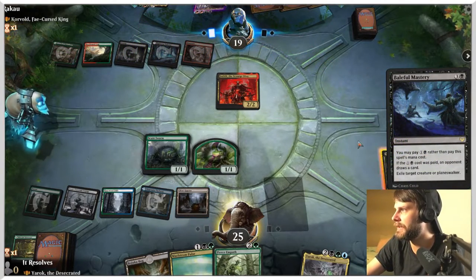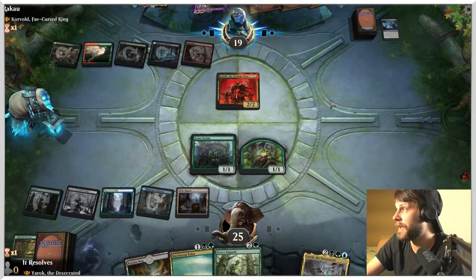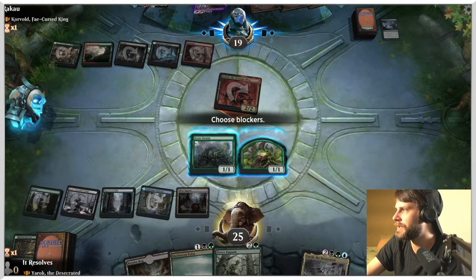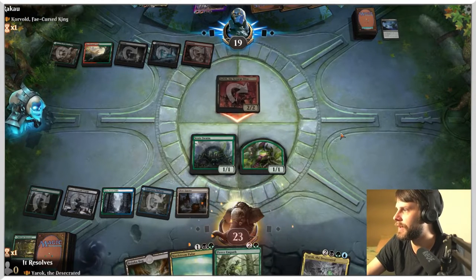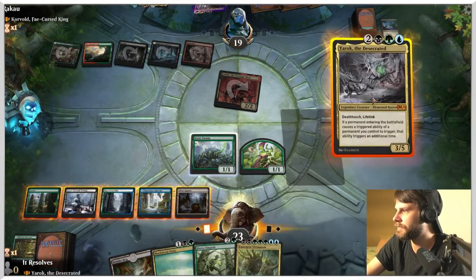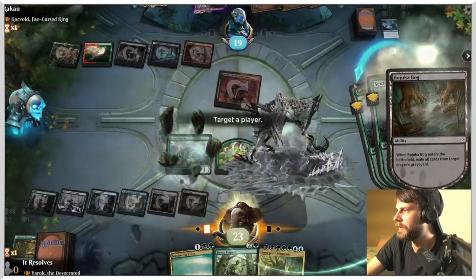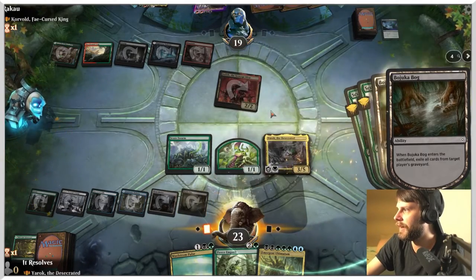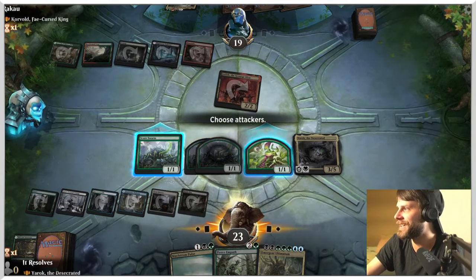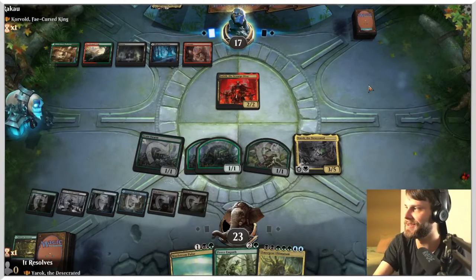Interesting. That is a very annoying way to deal with it, but it does work. I think we just take it - we don't actually need to trade off here or sacrifice the 1/1. I think it's better to wait. Let's drop Yarok. Let's drop the Bog. This is going to hopefully start adding value. Oh yeah, this triggers twice! Not super relevant but that's fine. It does get some stuff out of there. In particular, that Kroxa is very scary if we don't get that out of there - so I'm glad we can do that.